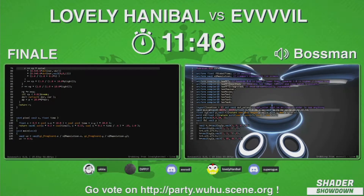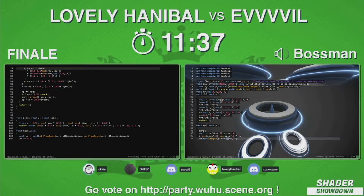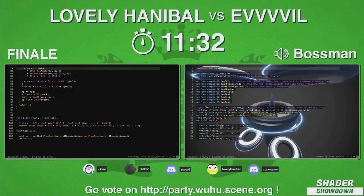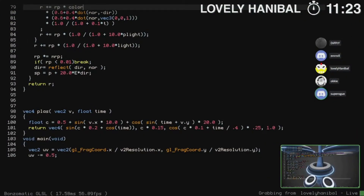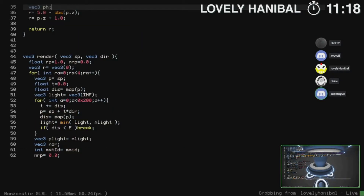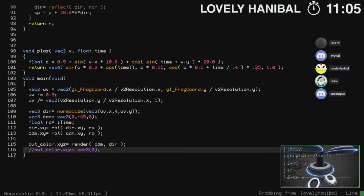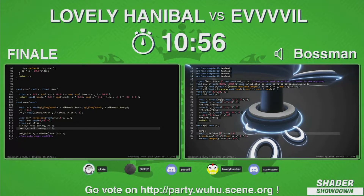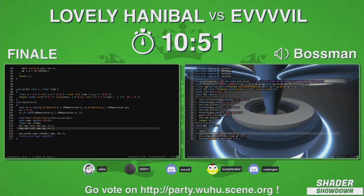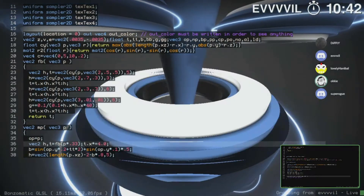Don't forget to vote — the link is on the slide, party.who.scen.org. You can vote for your favorite shader showdowner and they might win a Fanacanta. I'm wondering when Lovely Hannibal will pull up the dragon. I like when our contestants show what they're working on, not only for us but also for the audience. Sometimes shader coders keep tinkering and they might actually break something that was better beforehand — it's interesting to see how that progresses.